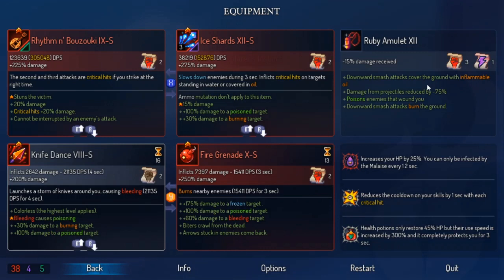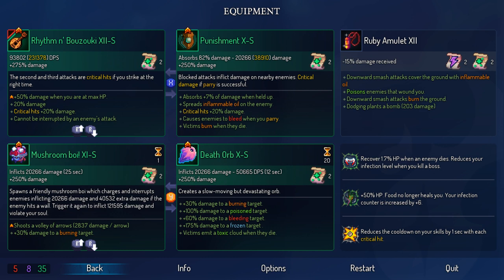There are two ways to get to the Morass: directly from the Dilapidated Arboretum or from Prison Depths. However you get to either of those, from there you go to the Morass, kill the Tick, and get the Rhythm and Bouzouki. That's how you obtain it. The Rhythm and Bouzouki is a really cool weapon in that it's very timing dependent.